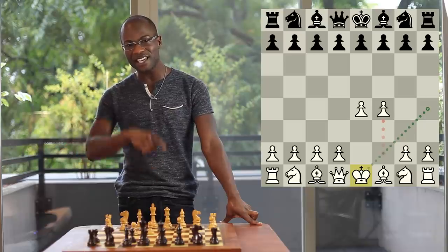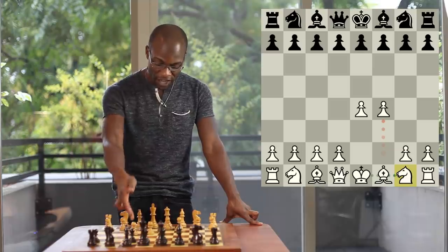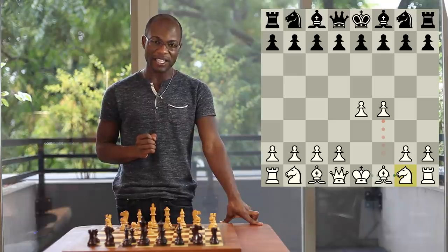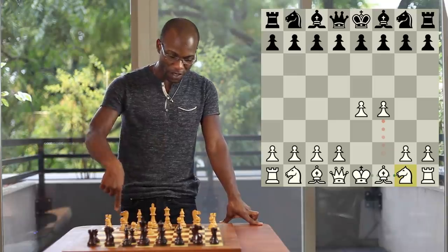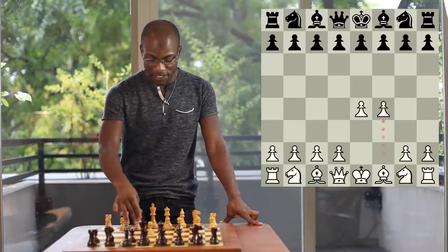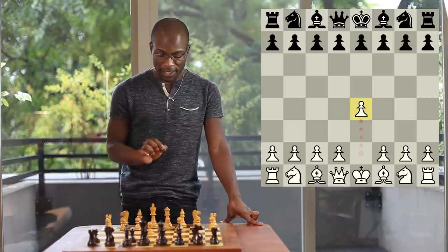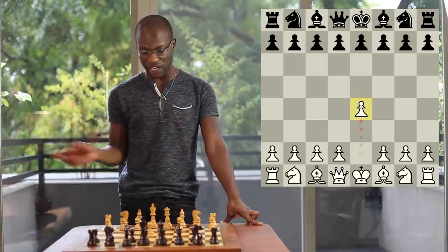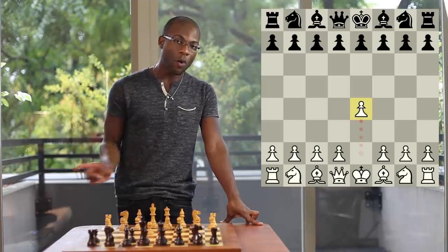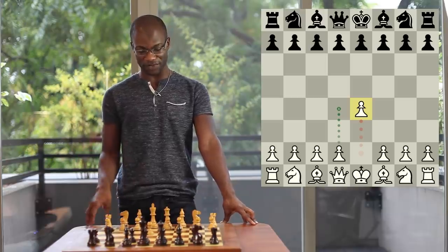Even if White castles his King on the King's side, he will still often find that moving the f-Pawn too soon is a problem because White can suffer from untimely checks along the g1 to a7 diagonal. This explains why when White opens up with the King's Pawn opening with the move Pawn to e4, he often does not base his chances for the advantage on bringing out the f-Pawn, but instead looks for the rapid or gradual advance of the d-Pawn to d4 as a way to support his control of the center.